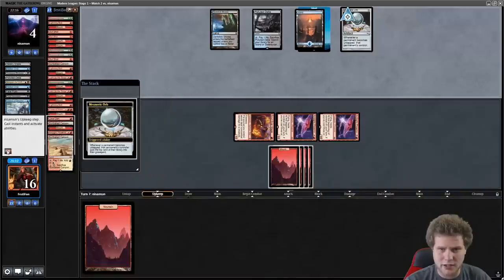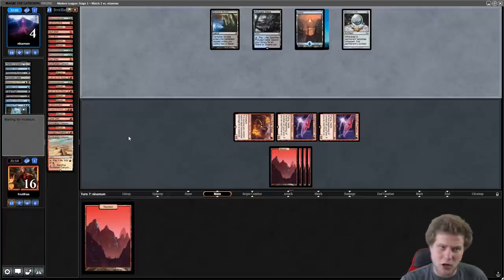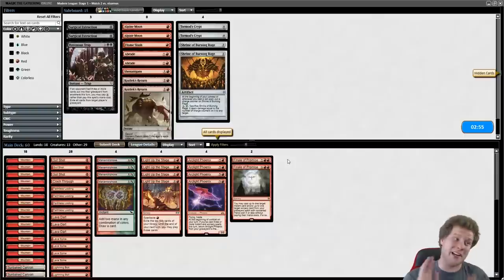We're getting a little dangerously close to being milled out. They probably have an Archive Trap in hand — that's 13, 14, 15, 16 — we'll still be good by one. We'll also have a bunch of Lava Darts in the yard, which should be good. This game is closer than I thought it would be. This should be a good matchup though, it really should be.